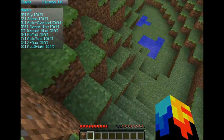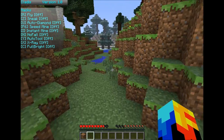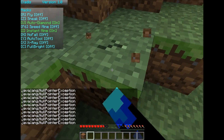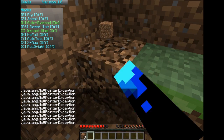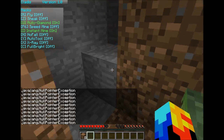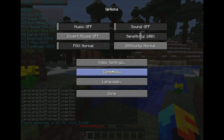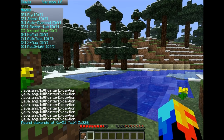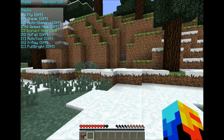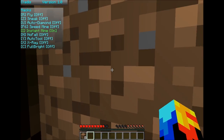Most of those are pretty basic for most hack clients out there. I'll just show you an example of Auto Diamond here. You turn it on and basically it locks you onto a diamond. If you press up you can toggle that on and off. And yeah, that's pretty much it.